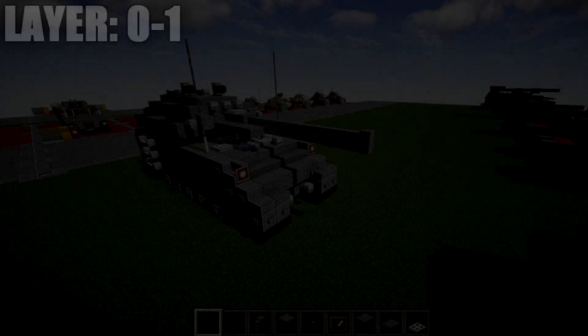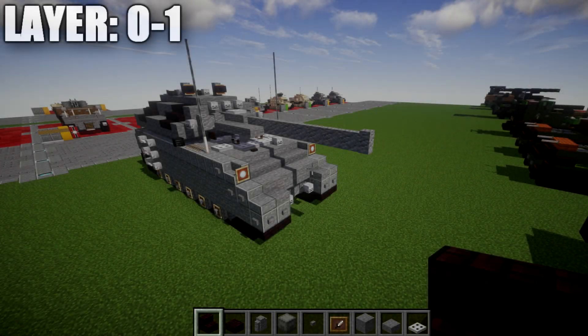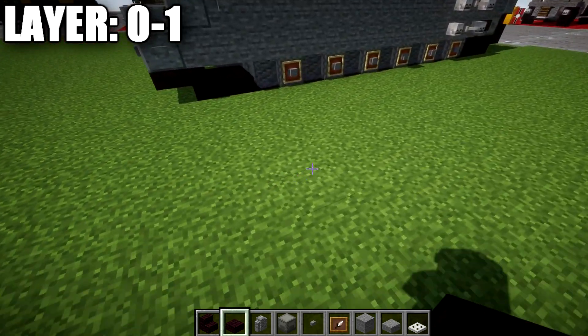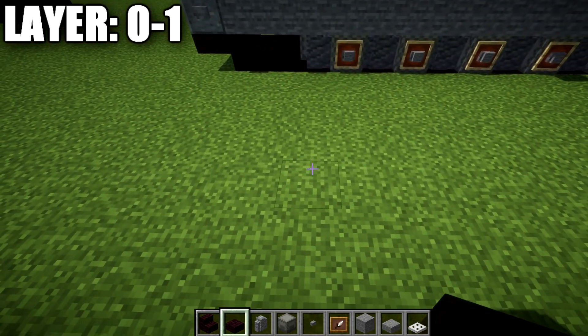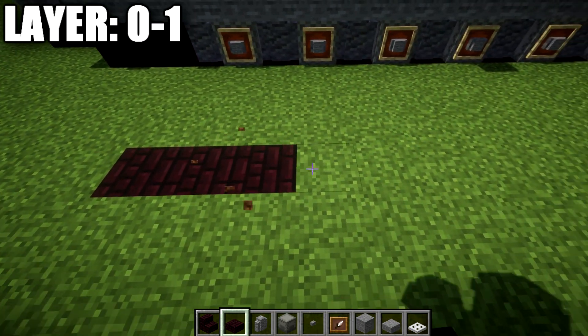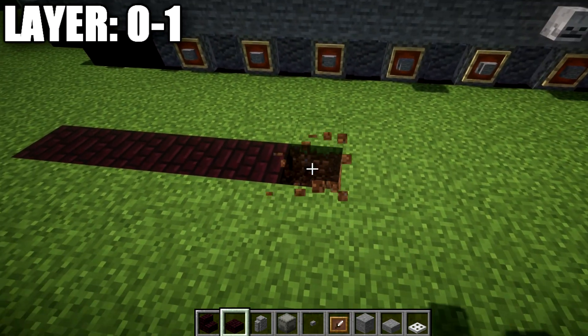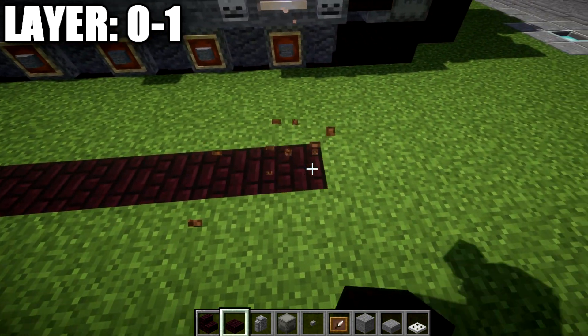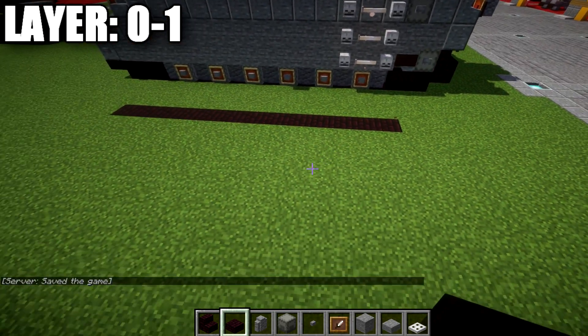Alright, going ahead and moved into our first layers, starting off with layer 0 and 1. For layer 0, we're going to set up a basis for our tracks in the ground. Very simply, we're going to place down a row of 13 narrow brick blocks here in the ground.